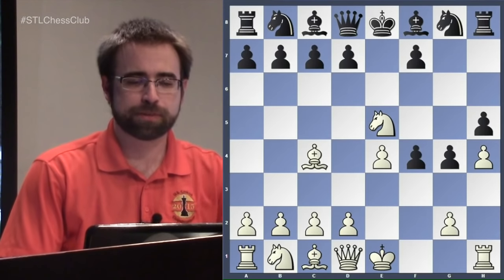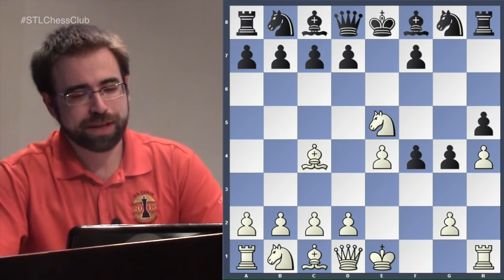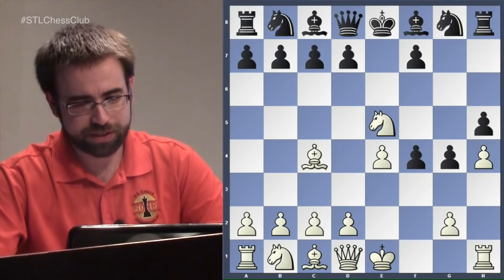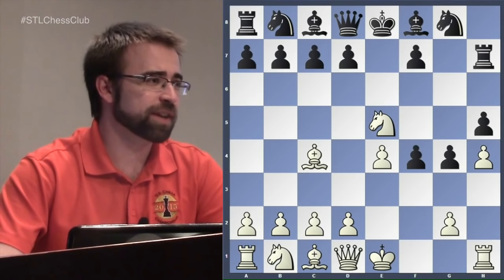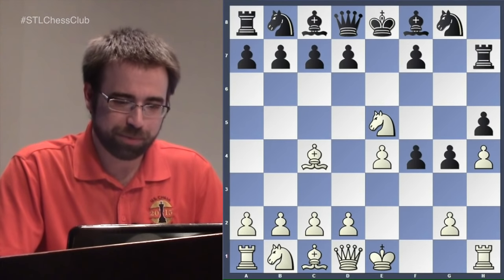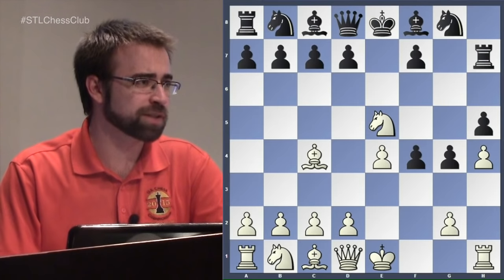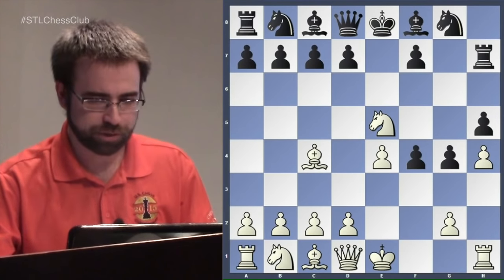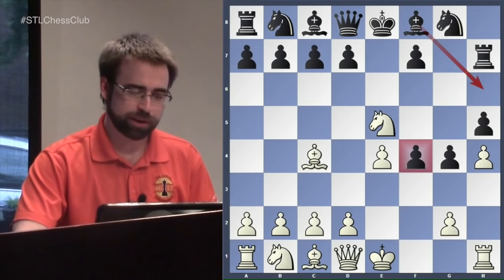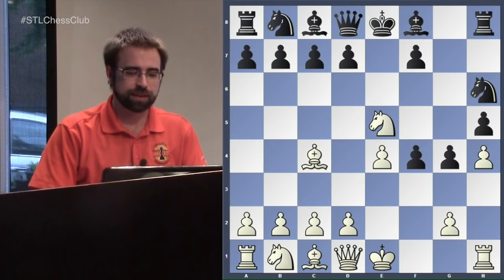In this position there are two main ways of defending the f7 pawn. Defending with the queen doesn't really do much. The two main ways are Knight to h6 — the more obvious — and the less obvious and funnier Rook to h7. Black finally develops a piece and it's a rook. It's hard to think of any other game where you move your rook first. The point of Rook h7 is you're keeping the h6 square free so you can put your bishop there and defend the f-pawn. But first let's look at the more popular move, Knight to h6.